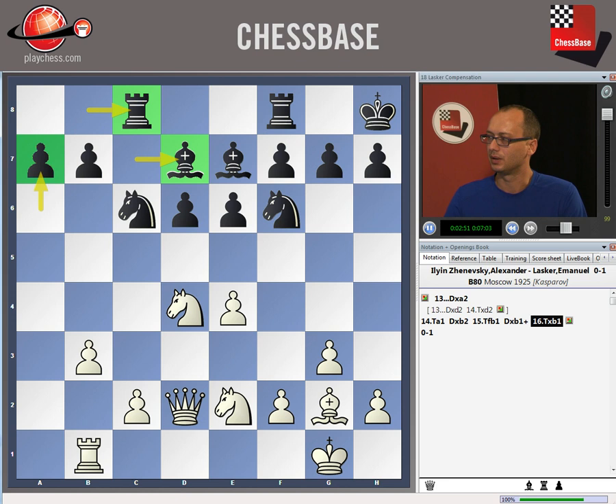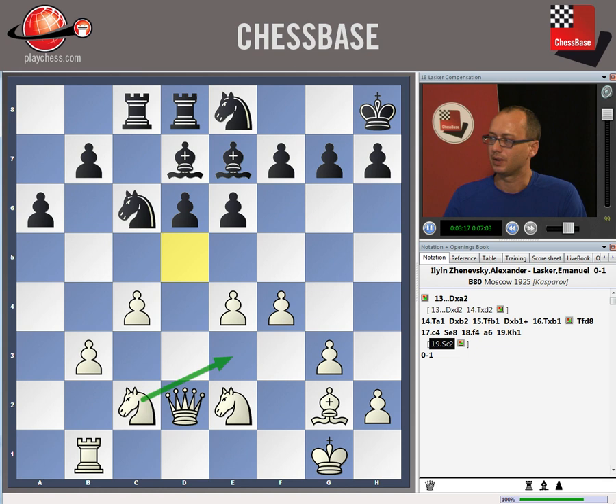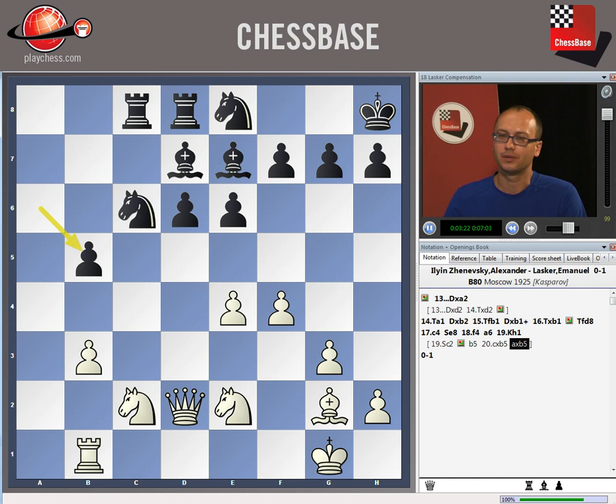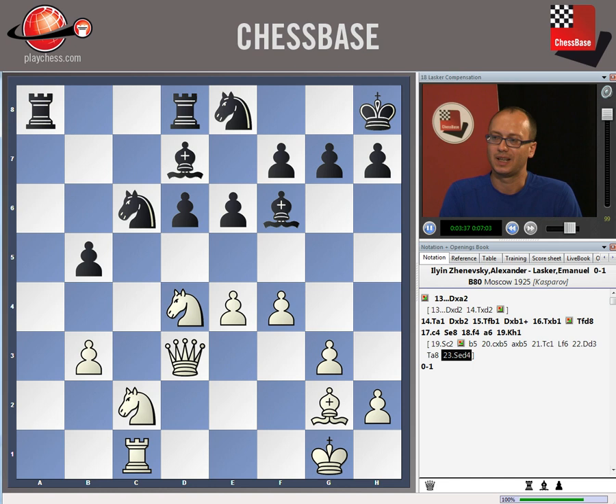In the following play Lasker proved to be the better player. The game continued with Rfd8, bringing the pieces to the center. White correctly played c4, then f4, and Black prepared counterplay on the queenside with a6, Kh1. White could have done better by bringing the knight to e3 — from e3 the knight would be controlling the d5 square, making it difficult for Black to create counterplay. Even after b5, cxb5, axb5, Rc1, Bf6, Qd3, Re8, Ne2-d4, the position remains slightly better for White but quite playable.